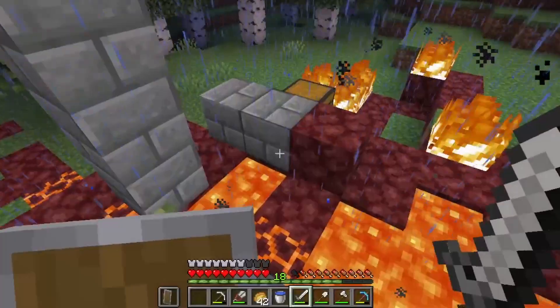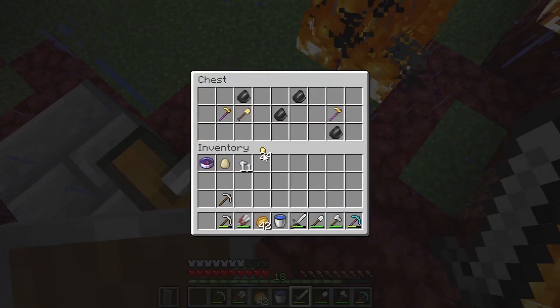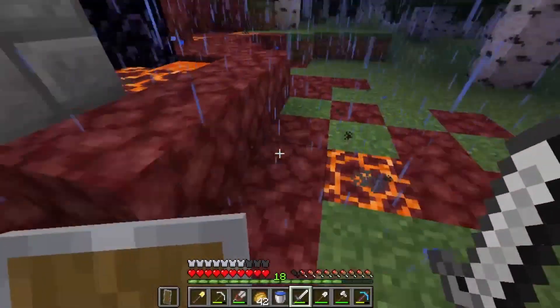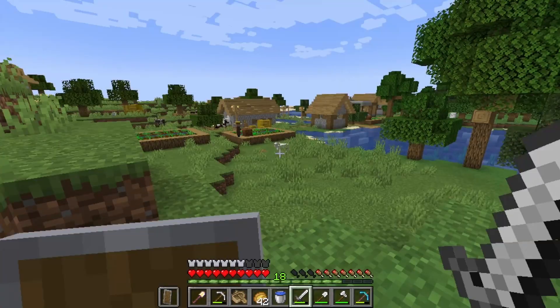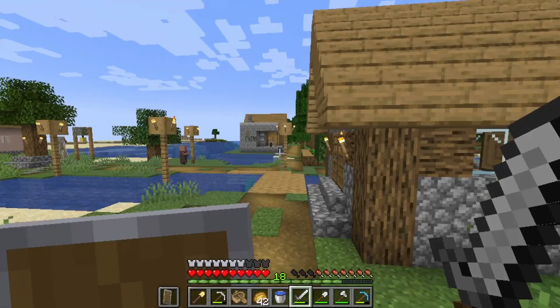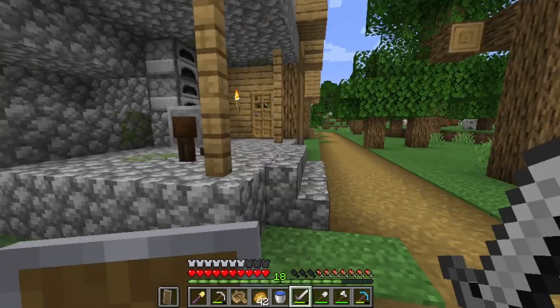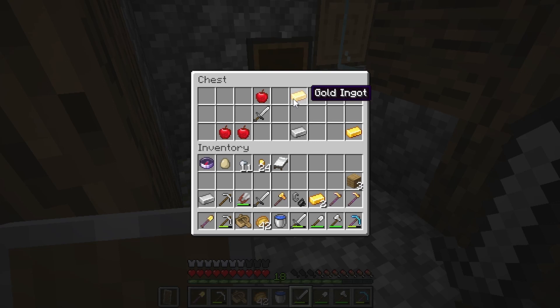Alright, ruined portal — do you have anything good? Got some nuggets, cool. I'll just walk around. They have a blacksmith — let's see what you have. Alright, moment of truth, anything good? That was pretty decent, thank you.